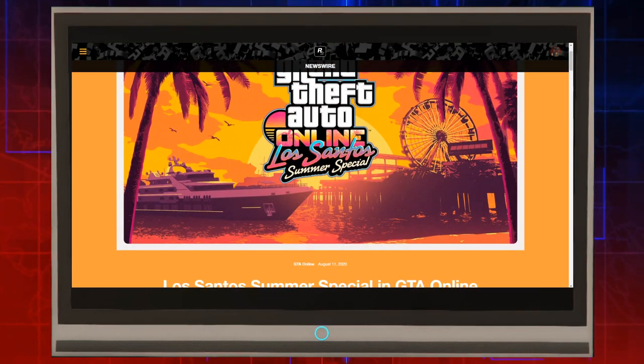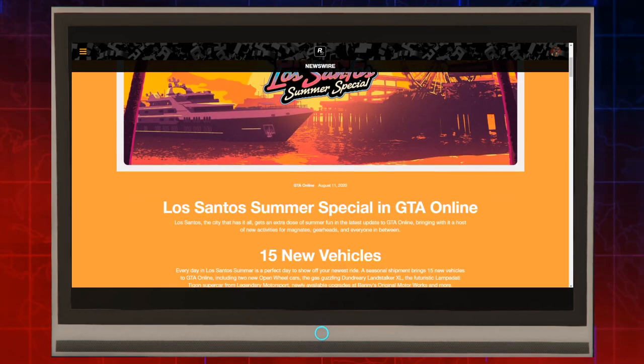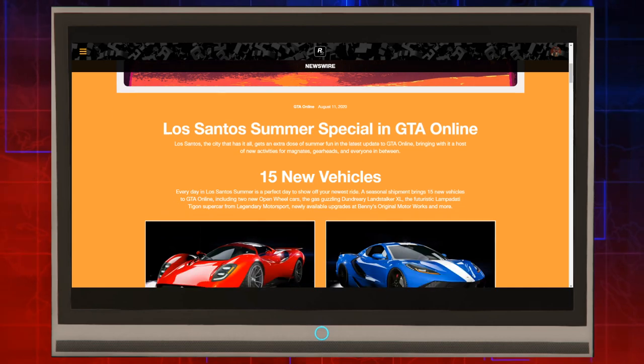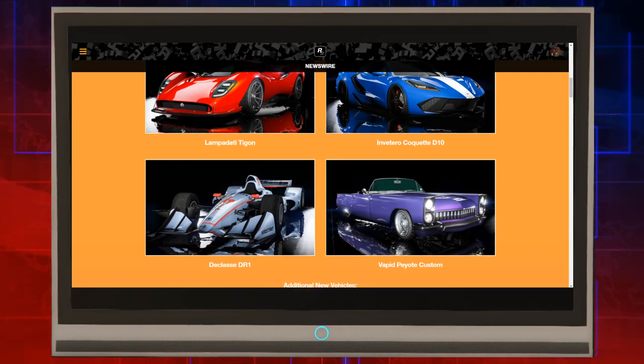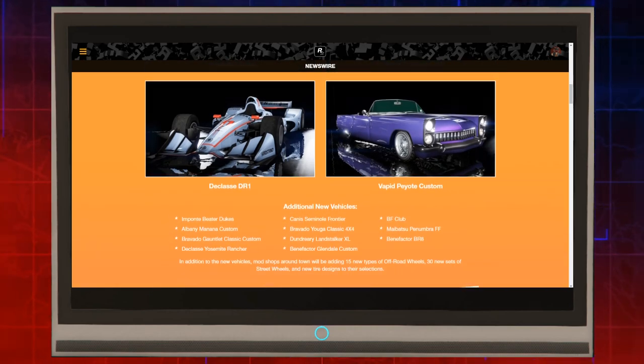Alright guys, it's the Los Santos Summer Special here in GTA Online. You have 15 new vehicles to choose from, and here's four of them right here. First up we got the Lampadati Tigon, the Invetero Coquette D10, the classy DR1 F1 car, and of course the lovely Vapid Peyote Custom. Here's a list of the other cars: the Imponte Beater Dukes, the Albany Banana Custom — finally in Benny's — the Bravado Gauntlet Classic Custom in Benny's, and the Declasse Yosemite Rancher, another Benny's car. There are six Benny's cars total — a few have been in the game and a couple are new.